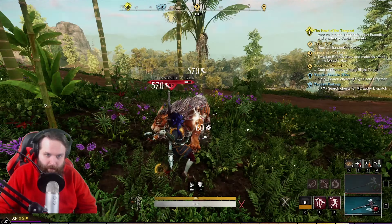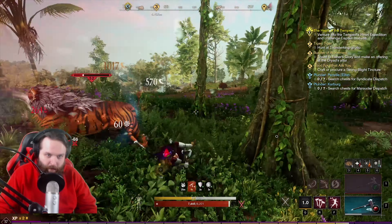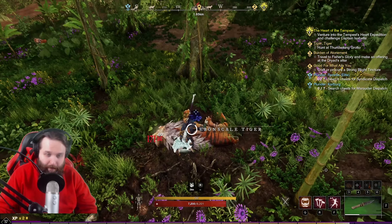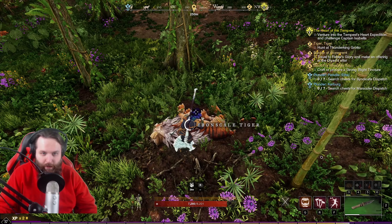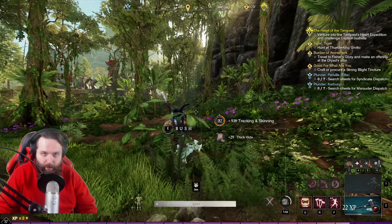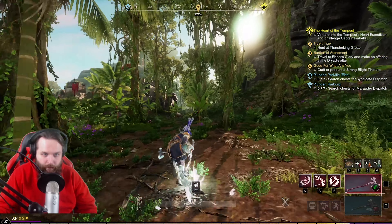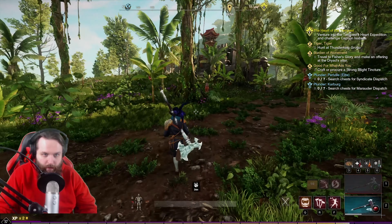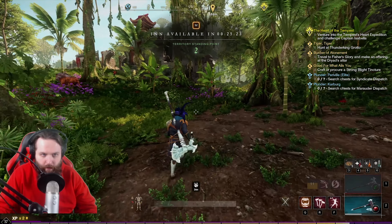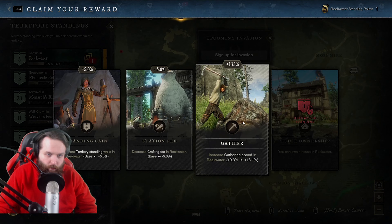There's one of the tigers — let's see what these guys are like. They're not as annoying as dogs. I think dogs are the most annoying to fight because they keep dodging me — they're pretty damn agile. You'd think tigers would be even more agile, and wolves too. Got some territory standing in Reekwater — I think gathering speed is always something good to go with.